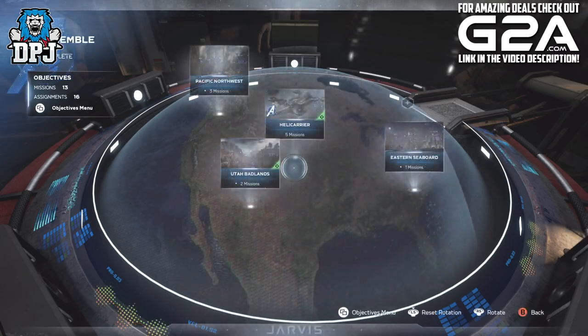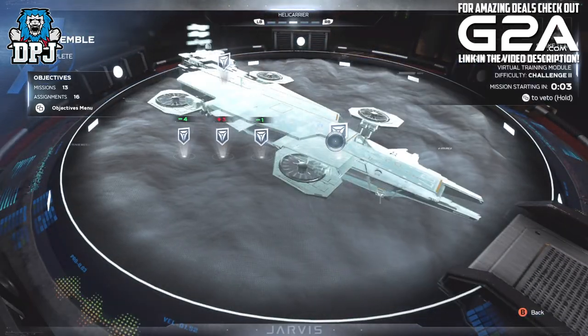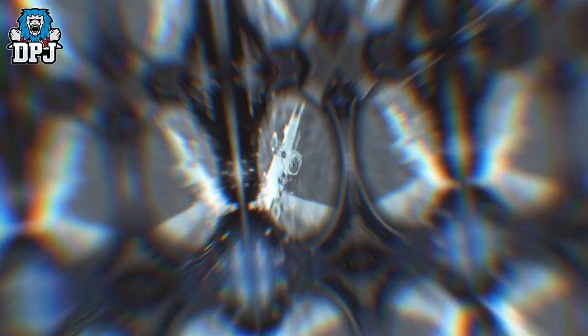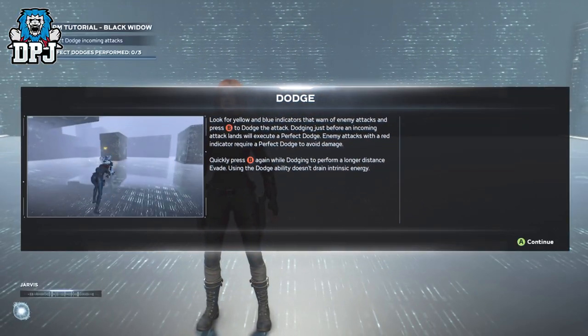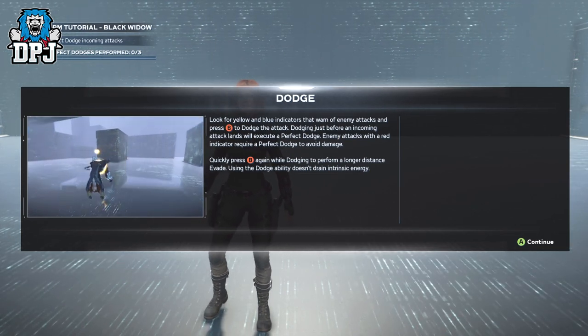Within the war table, simply select the Helicarrier, which you should already be on. Then go ahead and select the HARM mission for the Avenger you are currently playing as.